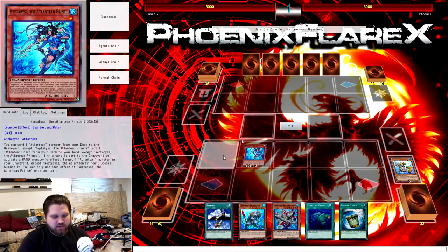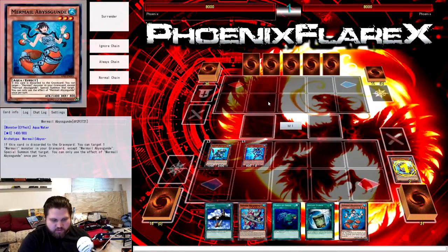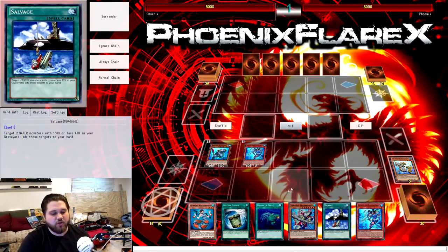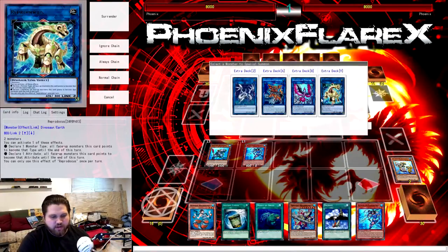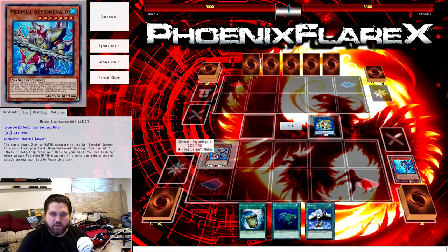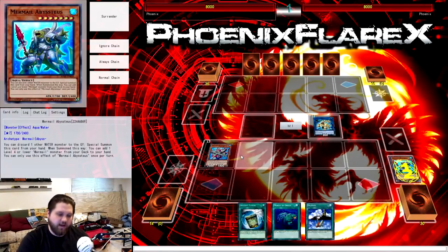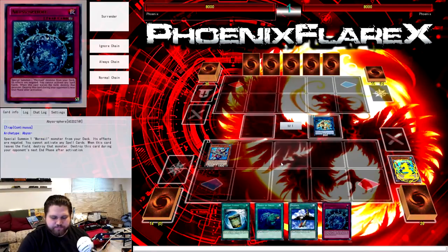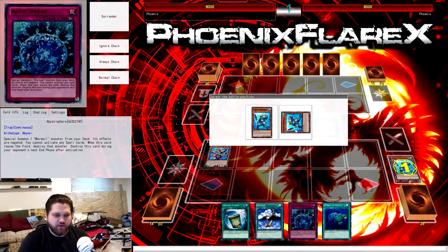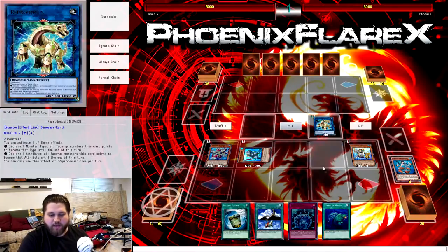You normal summon Nephtabyss, send Dragoons, add Dragoons, and then Dragoons adds Megalo. Then you use Teus, discarding Dragoons, use Teus' effect to search Gund to your hand, and then use the Dragoons to add a second copy of Nephtabyss — the Atlantean Prince — to your hand. From here, we are going to link away into Reprodacus with the Nephtabyss and the Teus, then activate the Megalo, discarding Gund and the Nephtabyss, and summon Megalo out of the way. The Nephtabyss targets a Dragoons in grave, Gund targets our Teus, and then Megalo triggers, giving us our Abyss Sphere from deck. We're placing our stuff on the field carefully to not mess up possible zone placement — Teus over here and Dragoons over here — because Summon Sorceress would be pointing here and Reprodacus points here, and we don't want to mess up those zones.